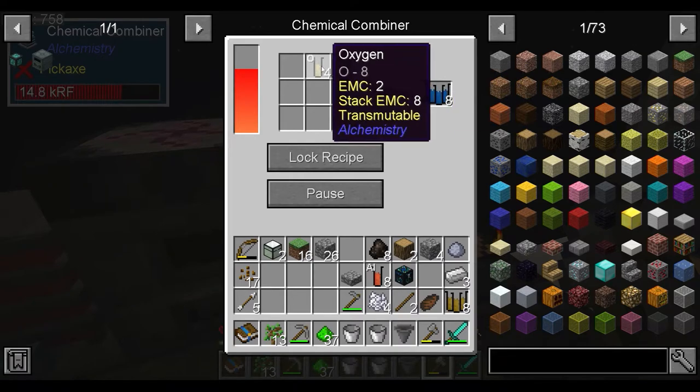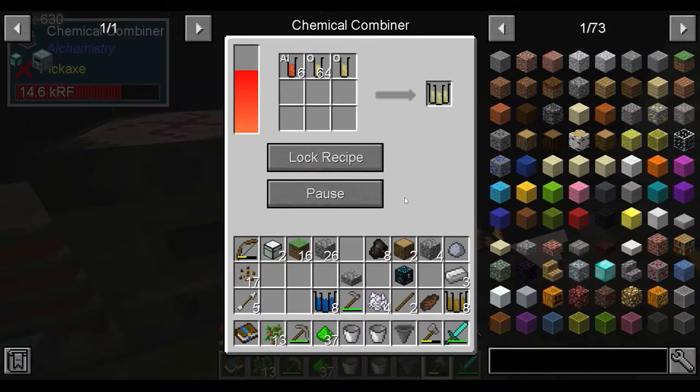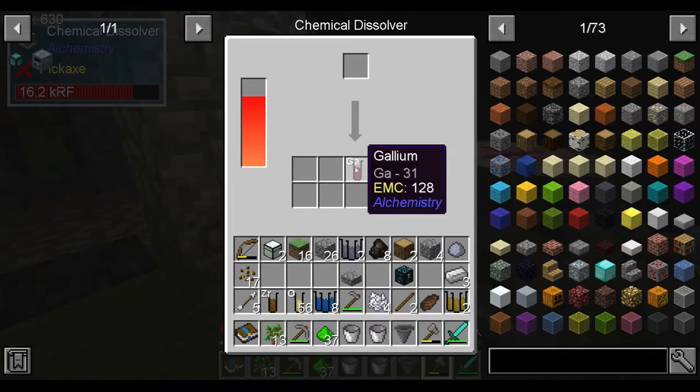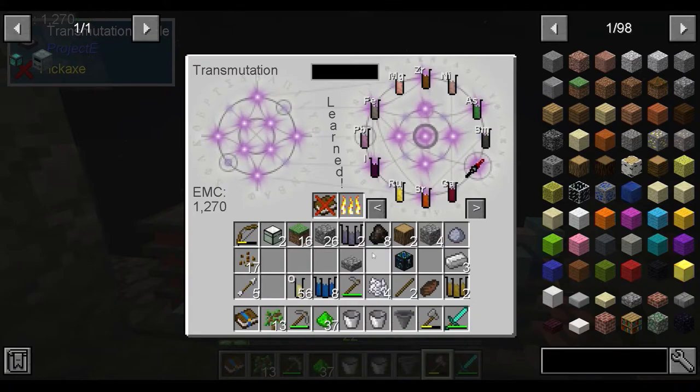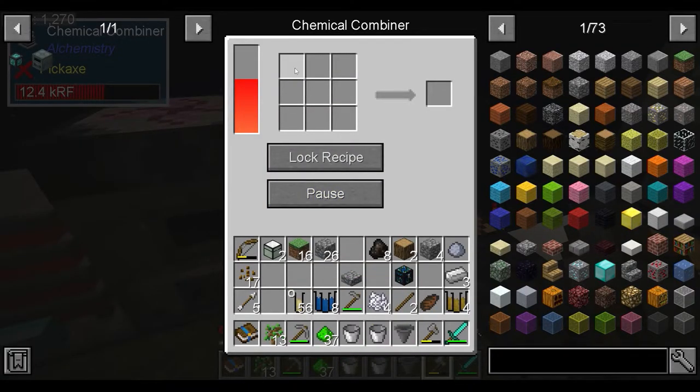So we'll start with the silicon dioxide, chuck in the water, and then we also need oxygen for the aluminium. So aluminium, silicon - that's not good. Chuck that in. Hey, we got gallium and zirconium! That ended up being a little bit better than I was hoping. So we'll chuck in the aluminium oxide, chuck in the water at the end, chuck in the silicon dioxide in the middle. We just need to make some more silicon dioxide.